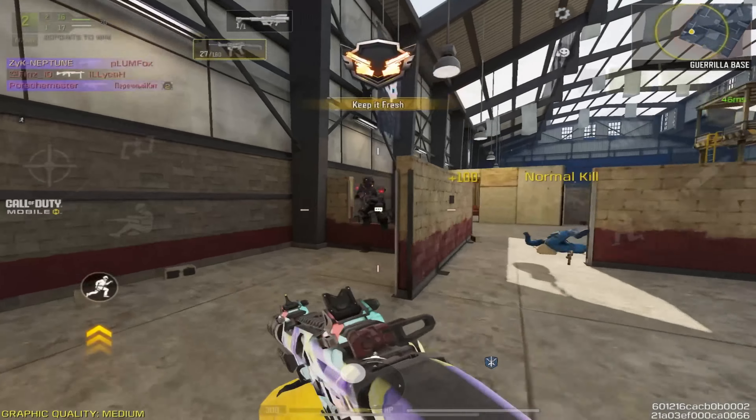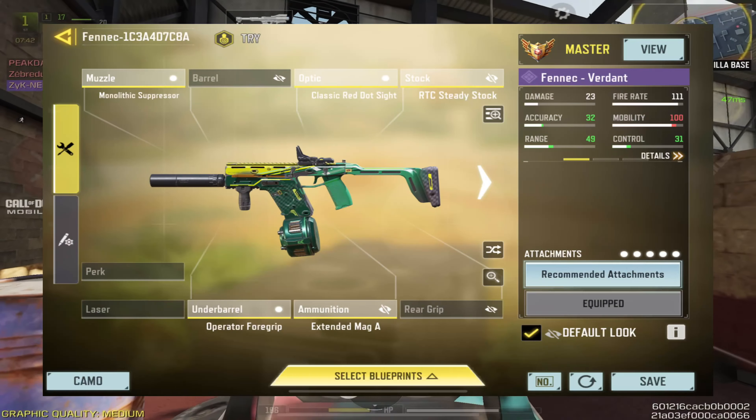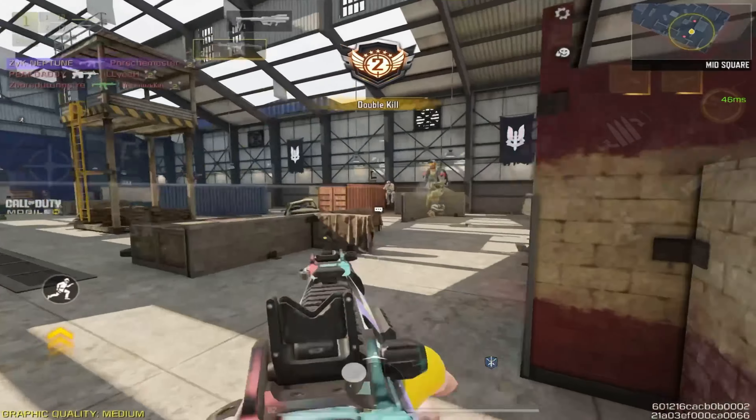The next mention is the GKS and the Fennec. The GKS received a buff which makes it an amazing gun for close to mid-range gunfights. The Fennec shines in the close range on maps like Summit and Shoothouse.